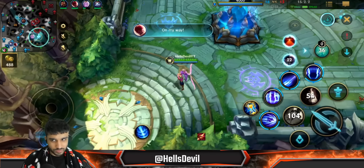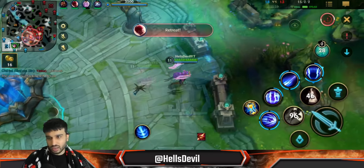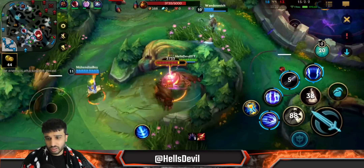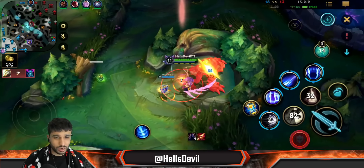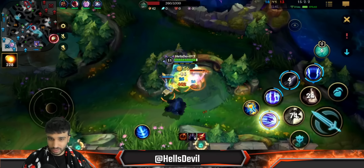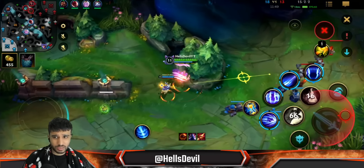Graves has been AFK the entire game — he's 0/5. There are going to be five enemies here and we cannot contest this. I'm not going to try. It's just an L sometimes — you have to take Ls in the game. We give them herald, we lose mid lane for it, whatever. What else am I supposed to do? I have no mid laner, no top laner. I can't 1v9 like that — I mean I can, but it's just too risky and makes no sense.